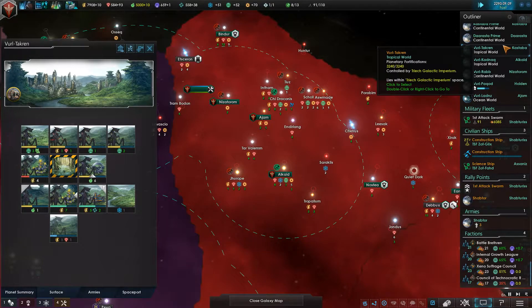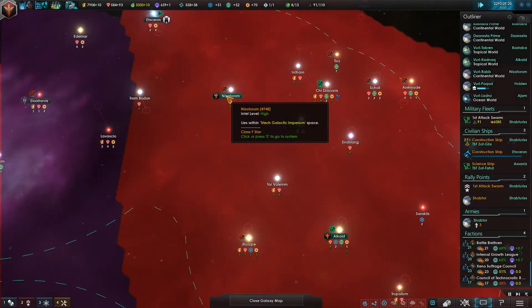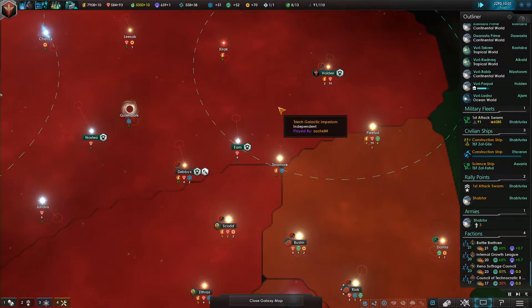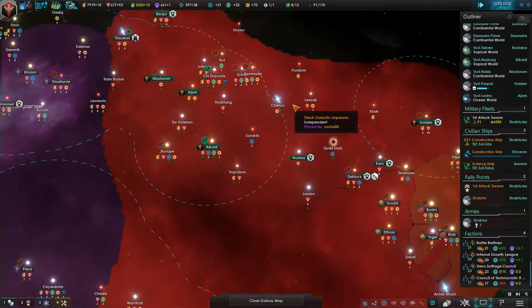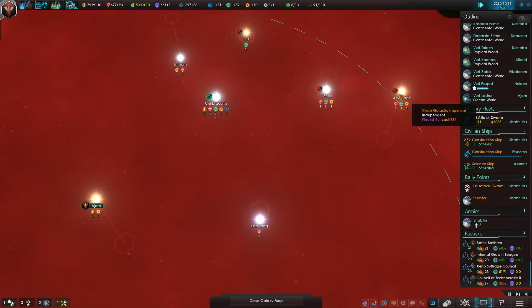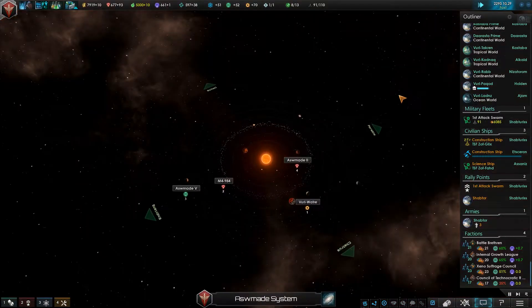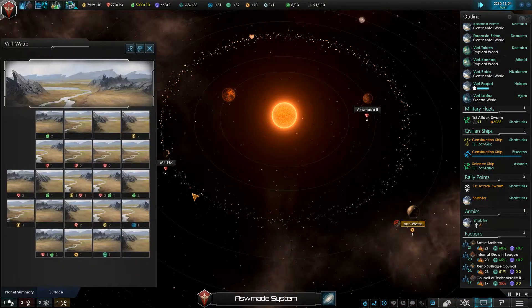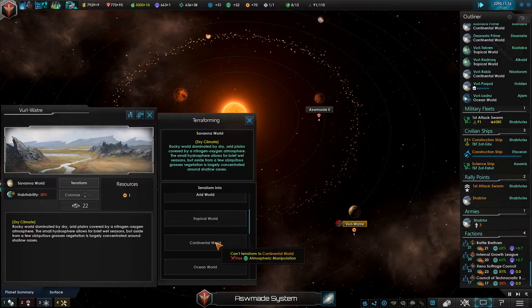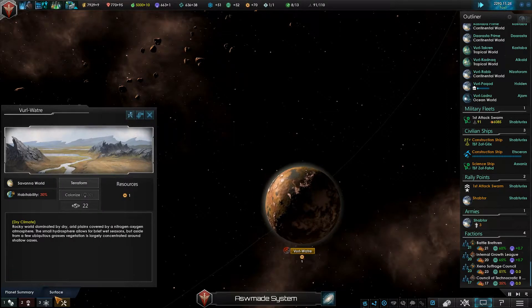How are you going to colonize every type of planet, dude? I've absolutely no idea. Are you just going to assimilate other species? That's probably going to be the safest way to do it. Well, basically, you colonize a planet and then you change them. I colonized a tropical world ages ago, and then I went to species, clicked on my main species, pressed modify, clicked on the tropical world itself, and changed them to tropical preference. It's very simple, pretty easy.